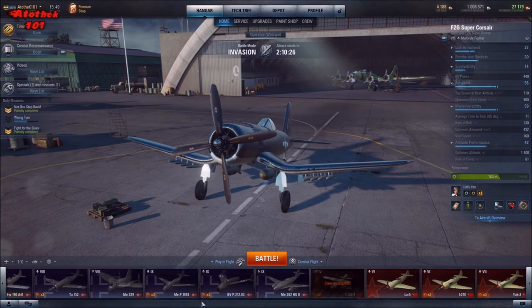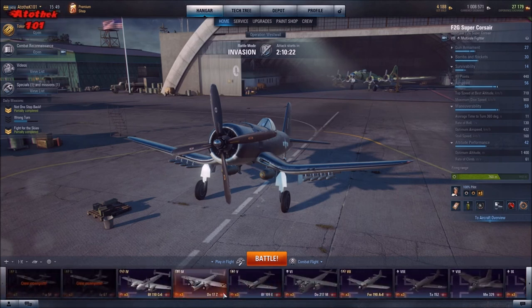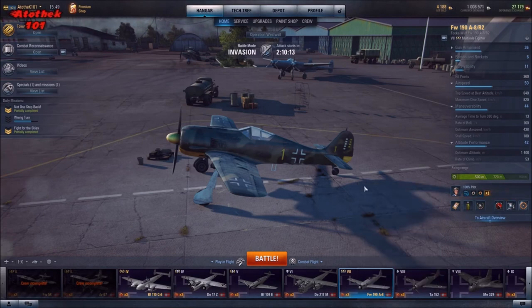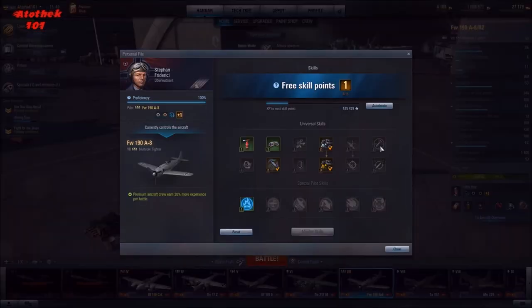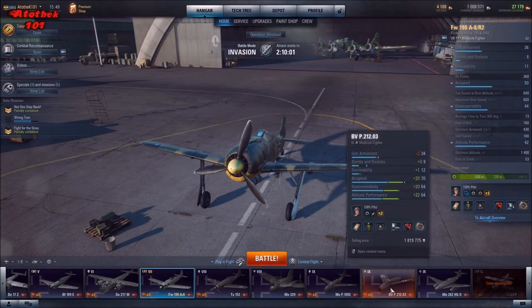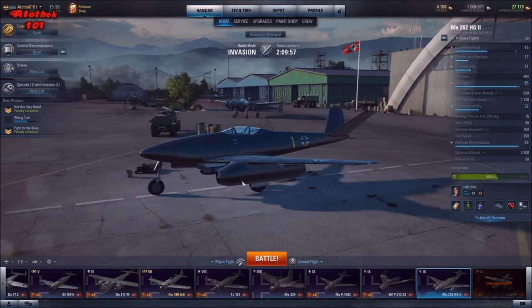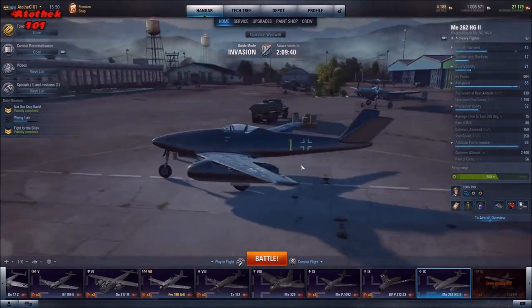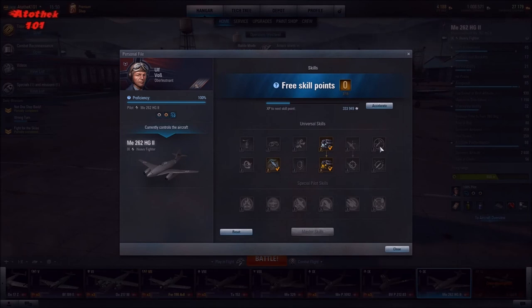German multi-roles follow the same approach — like this premium 109 A-8: full speed first, then expand your ground attack capabilities by making bombs more effective. Heavy fighters are similar — they're the big boom-and-zoom planes, especially the German ones: high altitude, great speed, good armament, some ground attack capability. There's room to debate investing in bomb upgrades as well.